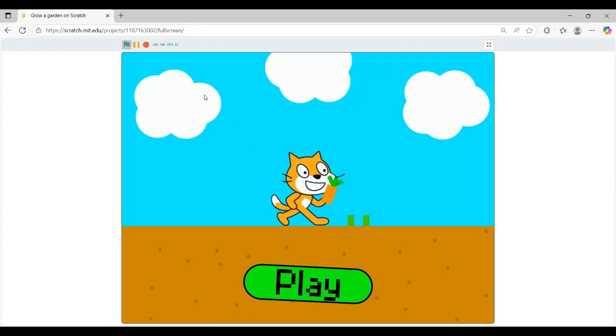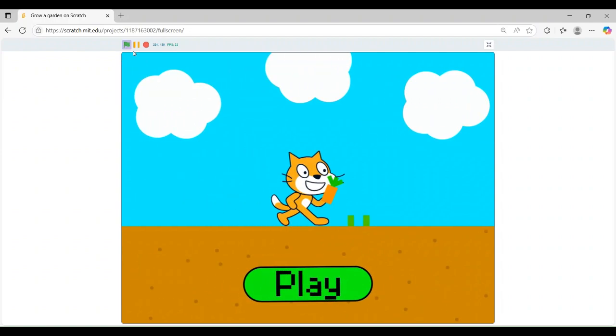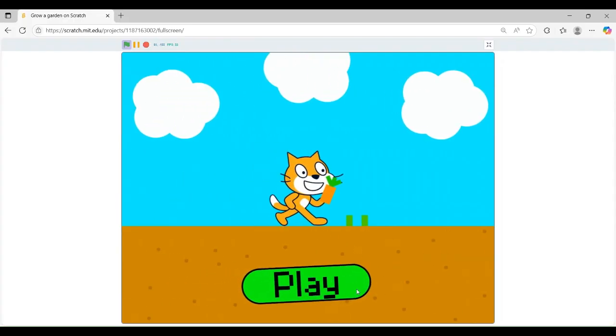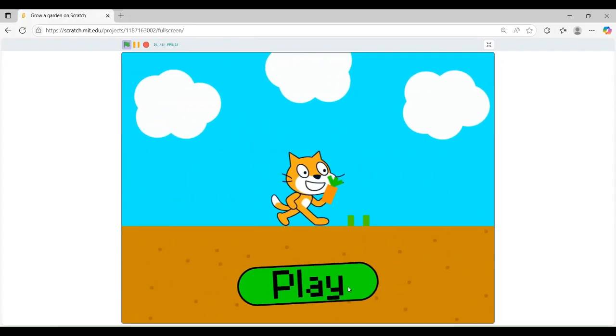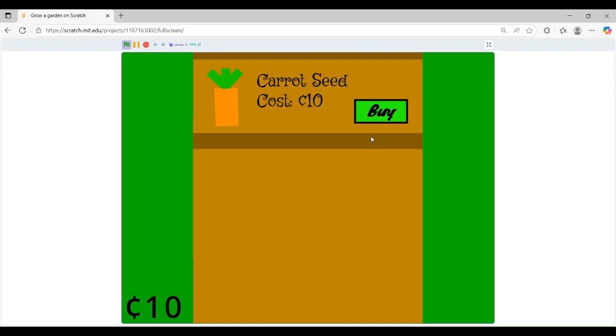So this is how the game looks like. You can see when I click the green flag, it resets. It has a little levitating thing, so it brings it to the side. Now you can click it until it stops, then one second you can click it, and now you can see we have the seed shop here, so you can buy seeds. You can see it, and it shows up in our inventory.